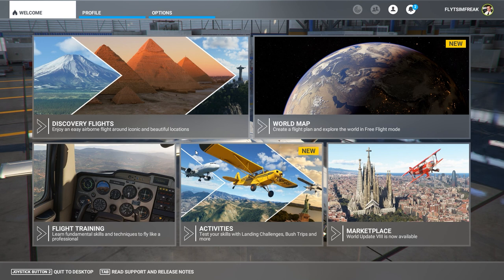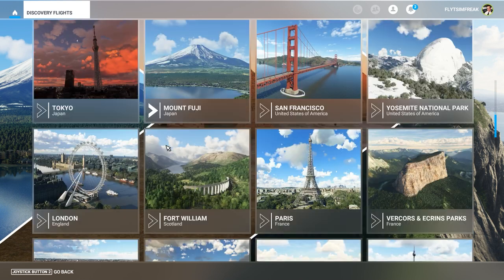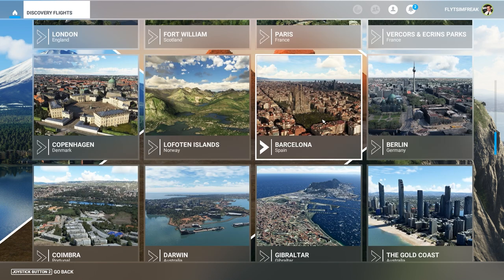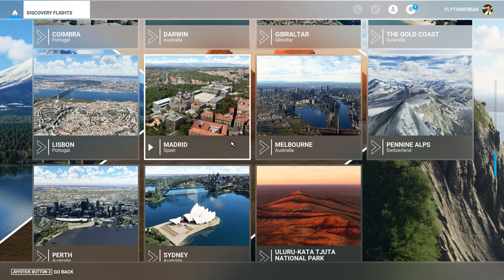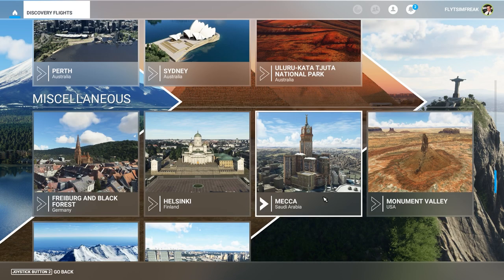Now let's check the discovery flights to see what's new. I see Barcelona — not sure if it was here before. Gibraltar is here. Coimbra, which is a city in Portugal. I see Lisbon and Madrid — I believe those two are also new additions from this update. Those are the few that have been added to the discovery flights.